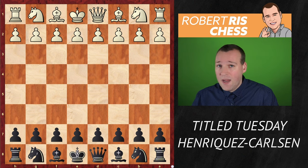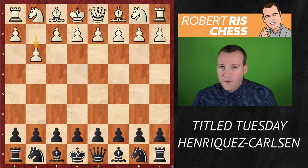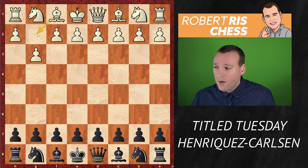Let's see what happens in this game. Henriquez starts with the move g3, which is of course a normal move — you'd like to develop your king's bishop to g2 — but it doesn't occupy the center with a pawn.